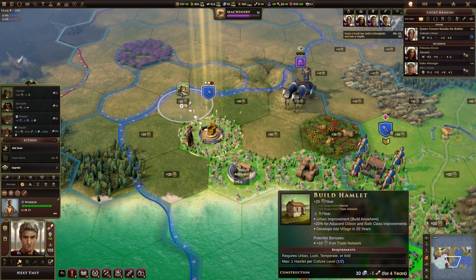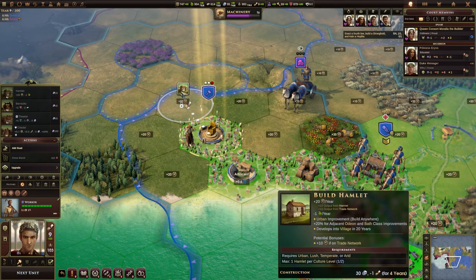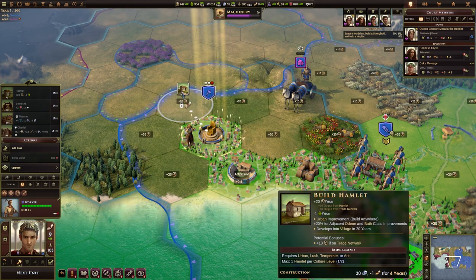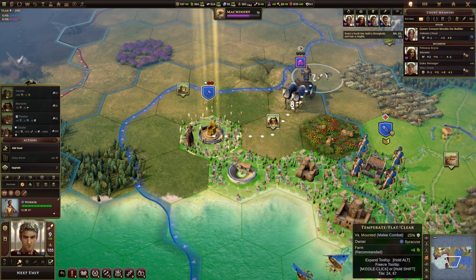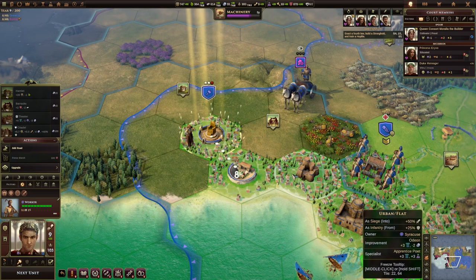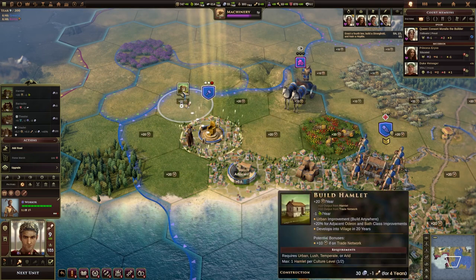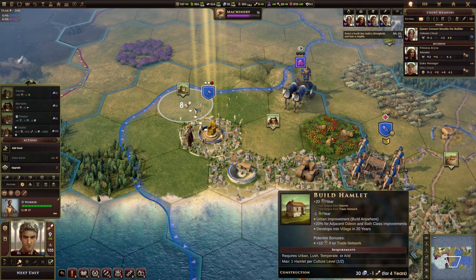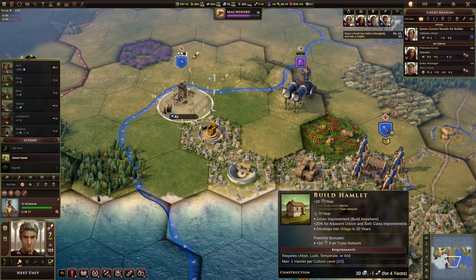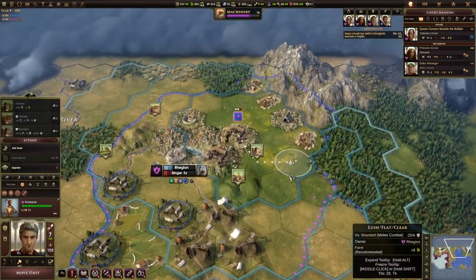Only urban tiles get the trade network bonus — urban tiles, any tiles connected by a road, any tiles connected by a river, and any tiles connected by sea. These tiles up here are not connected via road or river. These ones are connected because they're urban and connected via the road. So by putting a hamlet here, we get 20 gold per turn instead of 10 gold per turn. Let's go and work on that.